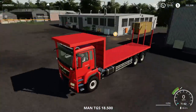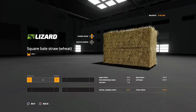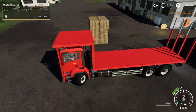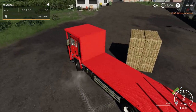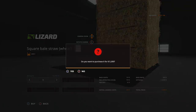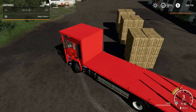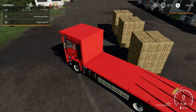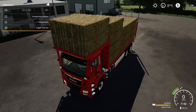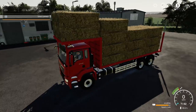Let's go to the store. This version is for square bales. I'm going to buy some — let's get 8, then 16, then 24 — to try and fill it up. The trailer holds up to 28 square bales. Press L1 for operating position and they start loading up. Looks really good right there.